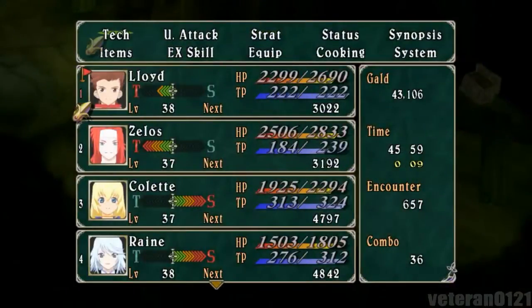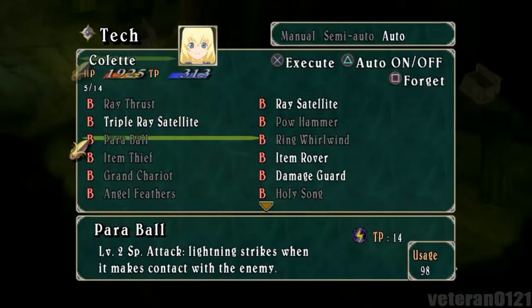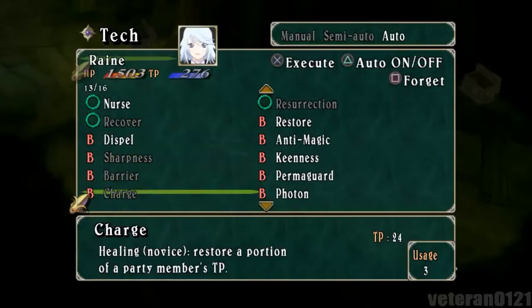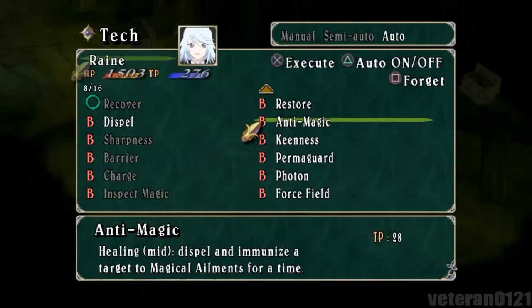After that last battle I learned some new techs - got Colette with Triple Ray Satellite Rain, and I got the anti-magic spell for her. It gives you immunity to magical ailments and cures it for a time, so it's pretty good.